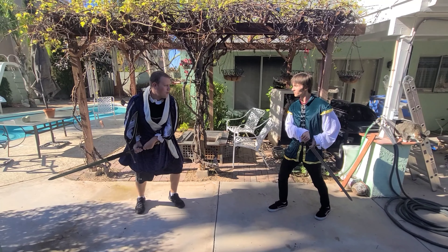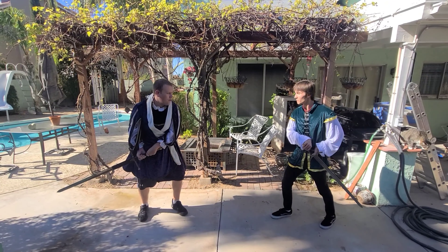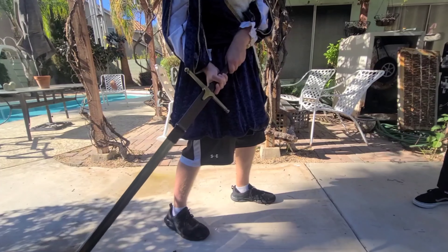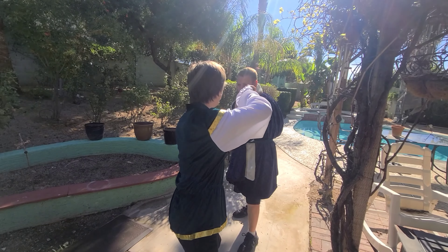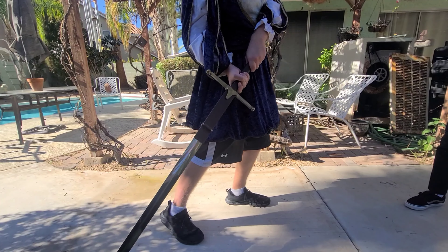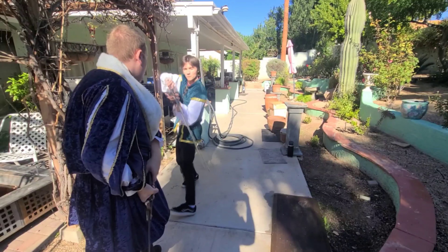There are a good many stances to take that have very different pros and cons. Full Iron Gate Guard is a great one. With legs bent, weight on the balls of your feet, back straightened, core tightened, and sword down and back, you will have the ability to move into different positions and be ready for anything. To follow through with this stance, you will pivot around your front foot, swing your hips and feet, then bring your sword up.